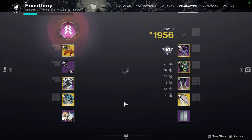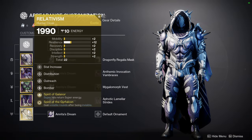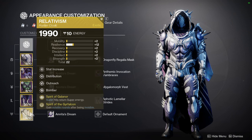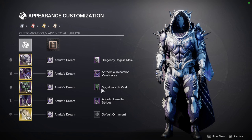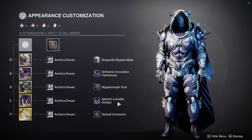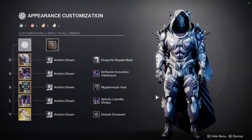Before we look at Ada-1, let's look at the fit for the video. I ended up getting the new exotic Relativism. I got Spirit of Galanor and Spirit of Gyrfalcon, which is a lot of fun. For the fit, I have the Dragonfly Regalia, Anthemic Invocation Vambraces, the Megalomorph Vest, and the Aphotic Limon Greaves.